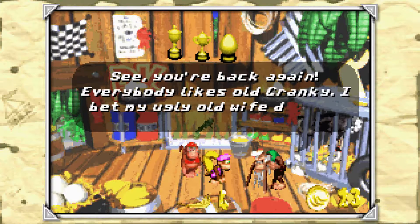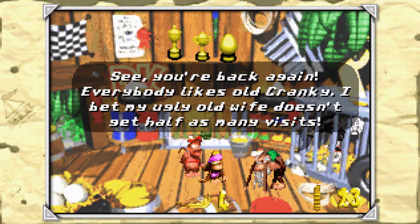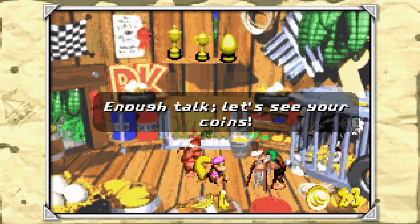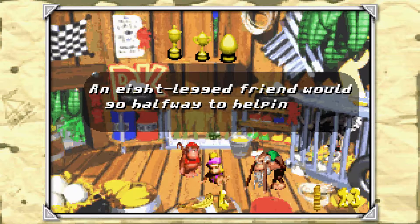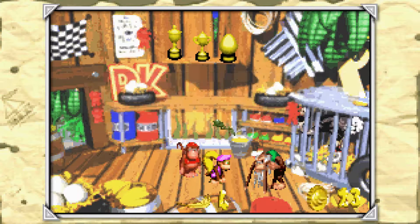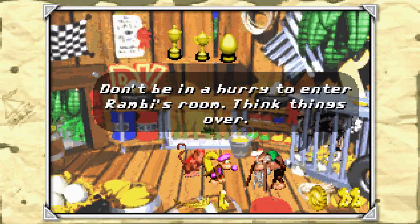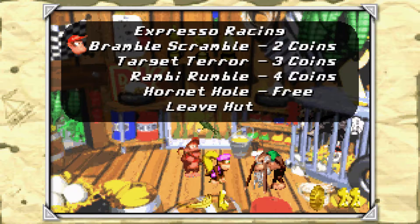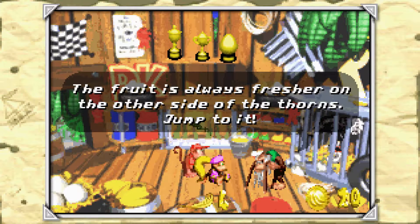You're back again. Everybody likes old Cranky. I bet my ugly old wife doesn't get half as many visits. Enough talk. Let's see your coins. An eight-legged friend would go halfway to helping you here. Don't be in a hurry to enter Rambi's room — think things over. The fruit is always fresher on the other side of the thorns. Jump to it.